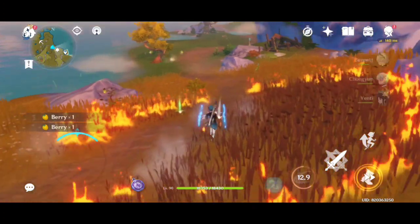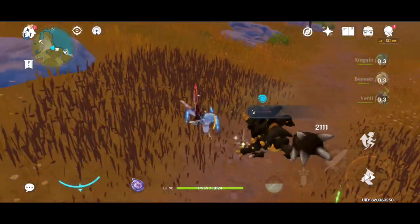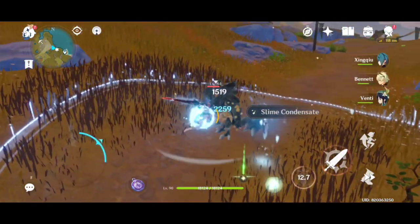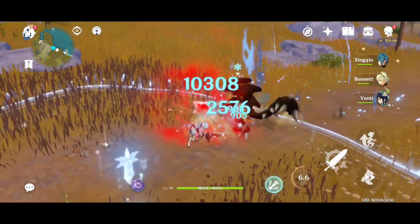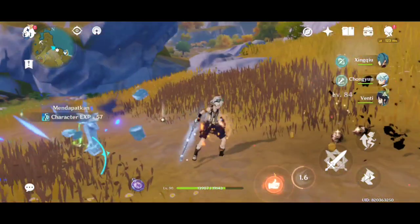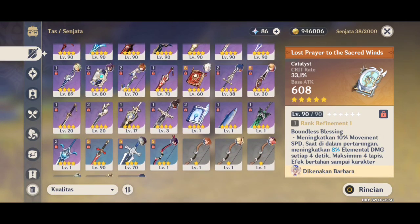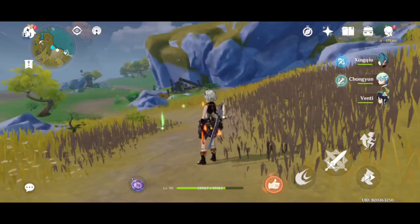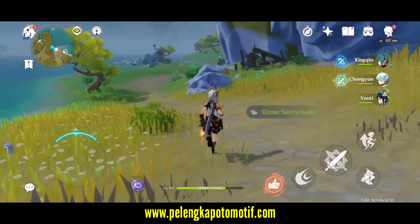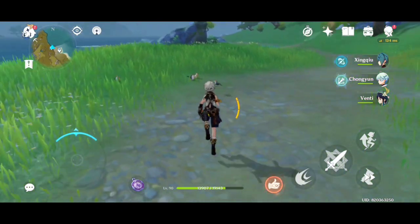Satu lagi adalah polearm. Wah, itu tombak. Kalau di One Piece itu mirip dengan yang digunakan oleh Shirohige. Habis ini langsung saya review untuk senjatanya. Ini yang namanya berjenis polearm, yang digunakan oleh karakter. Kalau di sini Xiao, Rosaria, terus ada juga banyak guys, yang Xiangling juga.